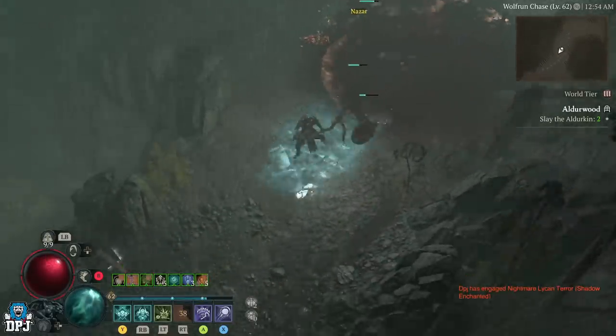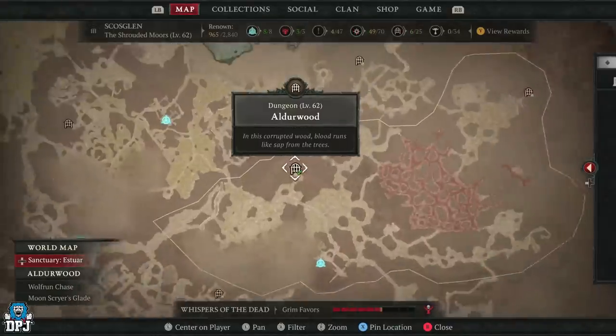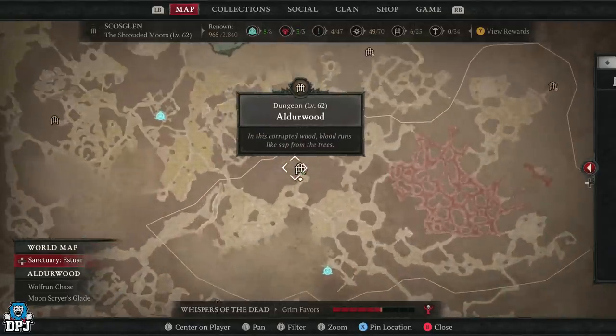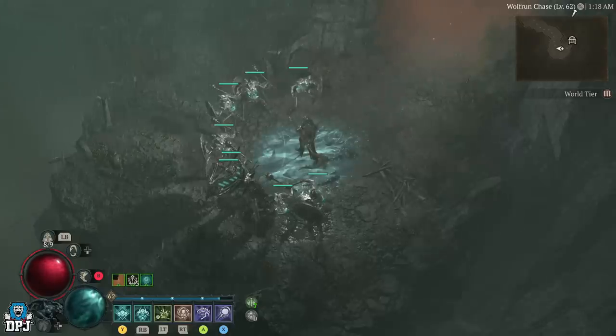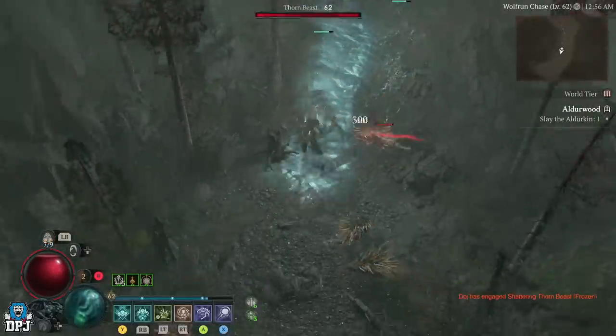This dungeon is located right here on your map. The dungeon itself is called Elderwood. I actually ran this dungeon earlier today before this hotfix was applied and thought, that's pretty good. I took a screenshot of where it is and ran it later just to double check. I've come back with that hotfix applied to my game and I cannot tell the difference — even comparing my recordings from earlier to what I experienced now.